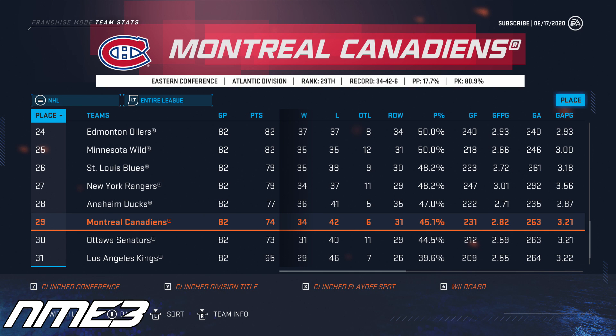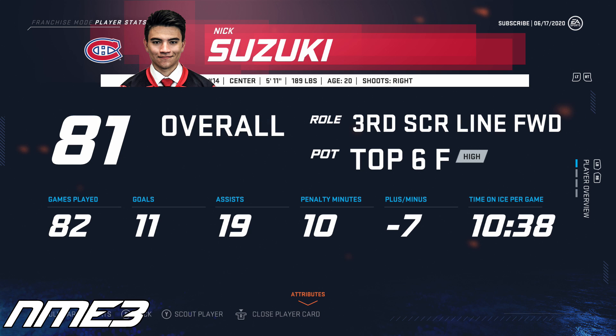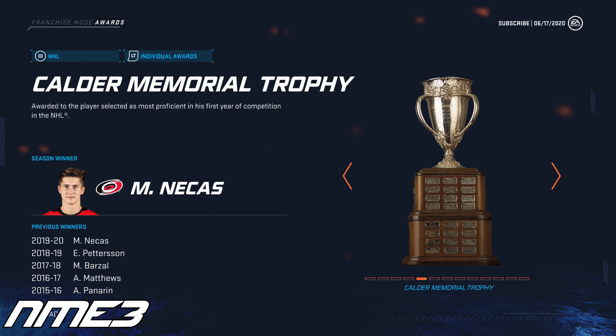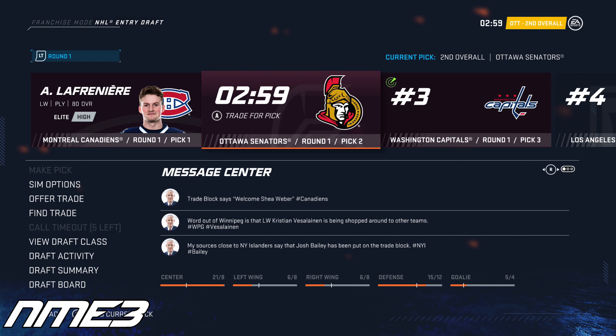In their first year with Nick Suzuki, the Montreal Canadiens finished 29th and missed the playoffs for the third straight season. Nick Suzuki's rookie season saw him score 11 goals and 19 assists for 30 points in 82 games. He increases to 81 overall and the Calder Trophy for Rookie of the Year goes to Martin Nagus of the Carolina Hurricanes. The Canadiens did win the draft lottery and draft Alexis Lafreniere, so maybe down the road we'll see Suzuki and Lafreniere playing on the same line.